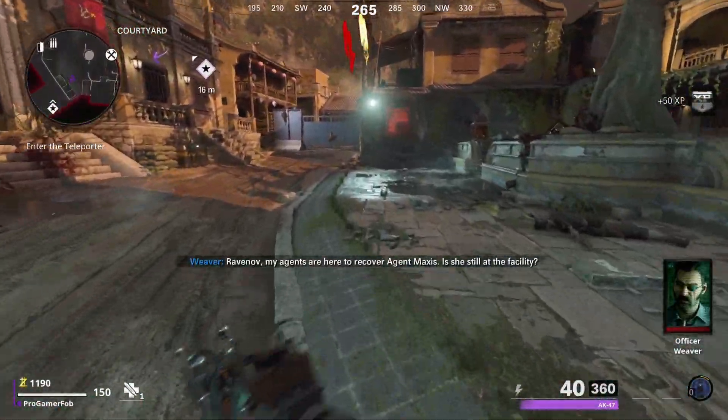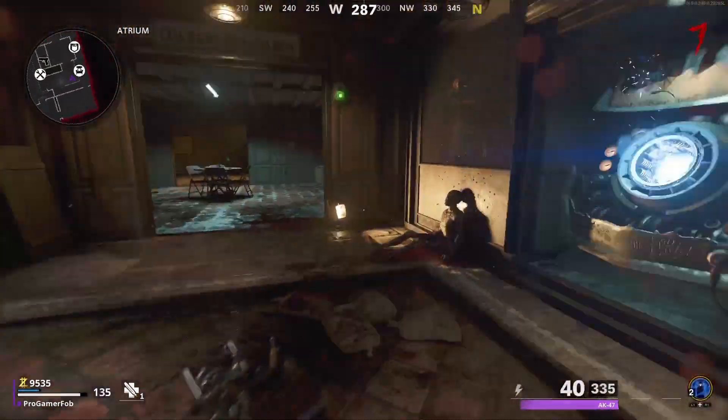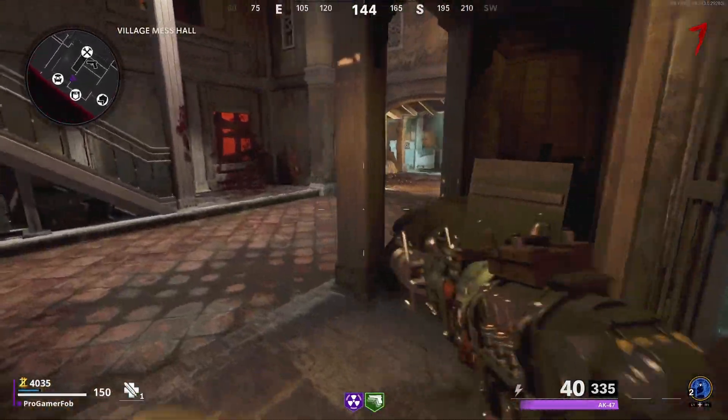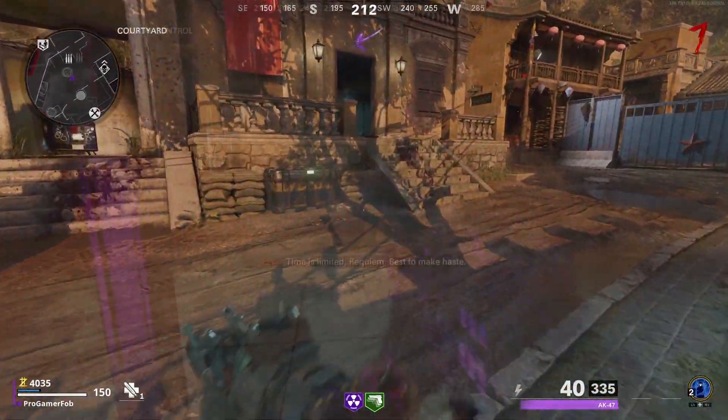Whenever you guys are loading up Firebase E, you just want to go a few rounds, and when you guys have enough points, start turning on power. Whenever you guys turn on power by doing all the reactors, you want to go down to the Wonder Fizz Machine and buy PhD and Mule Kick. Now if you want any other perks, that's completely up to you — the other perks are optional. Whenever you have those perks, make your way to Mission Control.